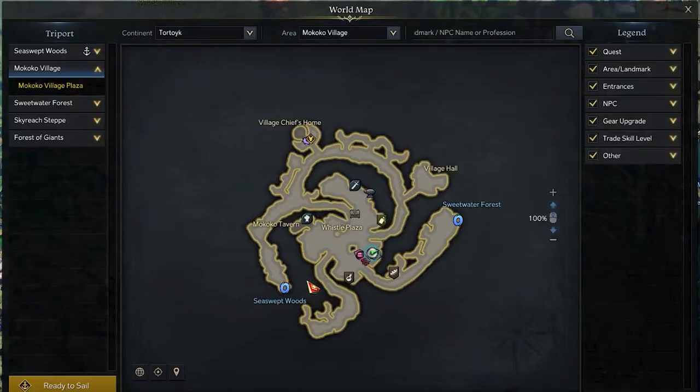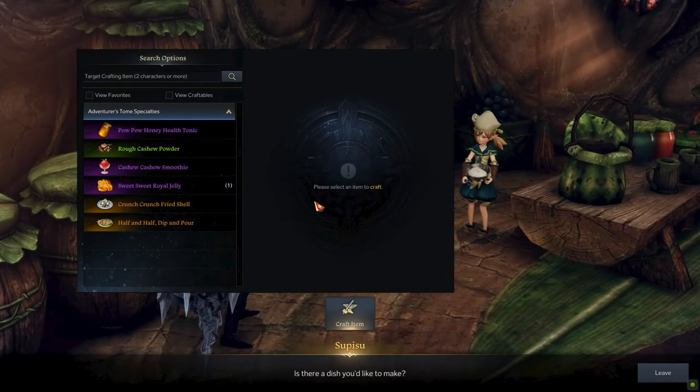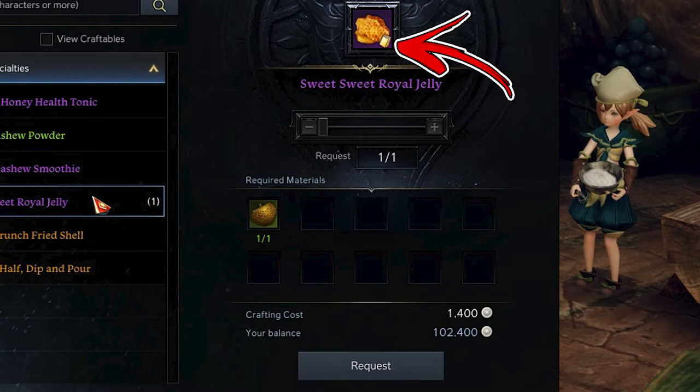The next step is to reach the next area called the Mokoko Village. In the left central side of it you will find a cooking NPC. By speaking with her, you will find out that she can do 6 recipes. The one related to this video is the fifth, and it will allow you to pay 1,400 silver to convert the item you collected previously into the one you came for.